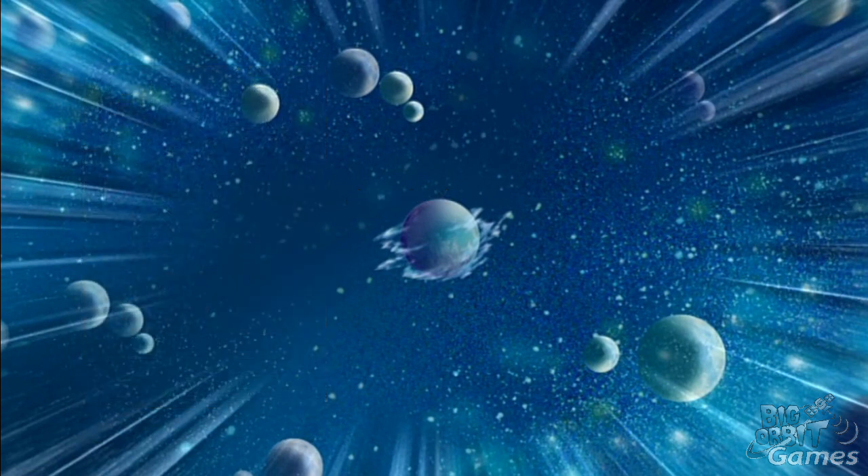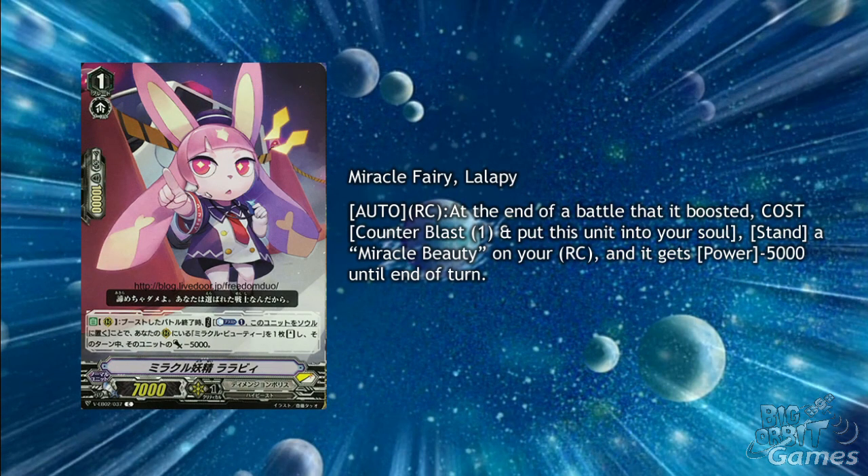Lastly for Dimension Police, we have a little more Miracle support with Miracle Fairy Lalopee. Her skill — auto rearguard circle at the end of the battle that it boosted — cost: counter blast 1 and put this unit into your soul. Stand a Miracle Beauty on your rearguard circle and it gets minus 5000 power until the end of the turn. Though the power loss does put Miracle Beauty at 8000 power, she does have the ability to stand a unit in the same column as her, so it still gives her a chance to hit. It's interesting to see this side of Dimension Police — instead of just getting lots of power and criticals, the Miracles are going in for a very different playstyle with re-standing and cards that help with defence.